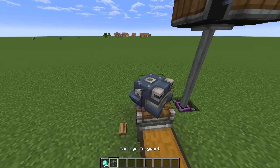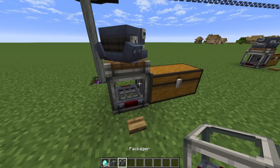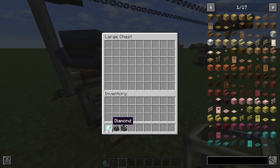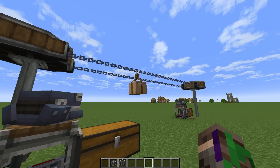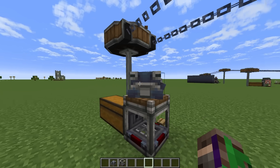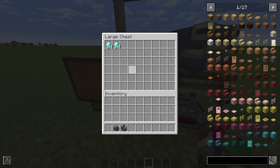This works by using the Package Frog Port. While the Package Frog Port is on top of a packager and connected to a chest, you're able to put items into a chest and give it redstone power, and the Frog Port will send that package with the same address to a Frog Port with the exact same address. Here you can access all of the items that you sent.